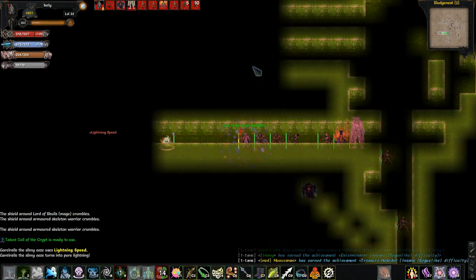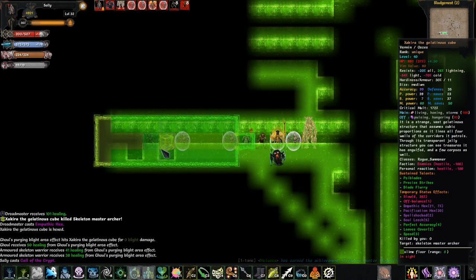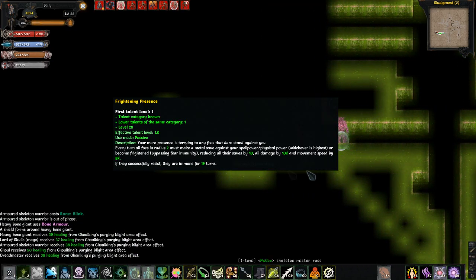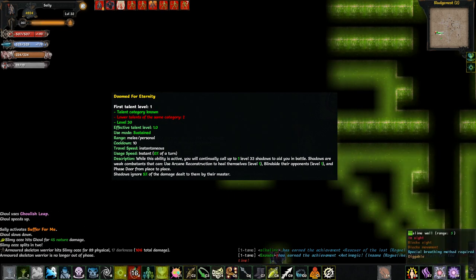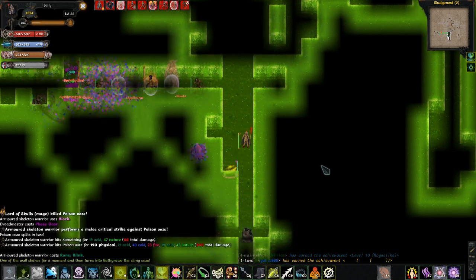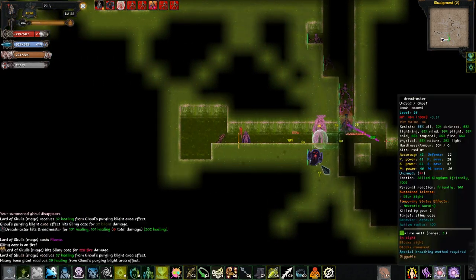Lichdom also comes with its own set of talents. Neverending in Life increases your negative hit point threshold and increases the duration you're allowed to exist in limbo after being killed before suffering a permanent death. Frightening Presence gives you an aura of fear that frightens enemies around you. Doomed for Eternity allows you to continually summon shadows that blink around you, healing themselves and damaging enemies — essentially the same as the skill the doomed character has. And Commander of the Dead gives you a chance to boost your own power and the power of your minions every time you cast a spell.